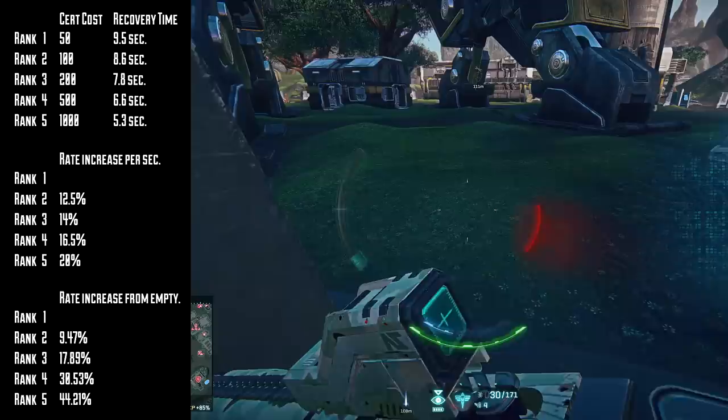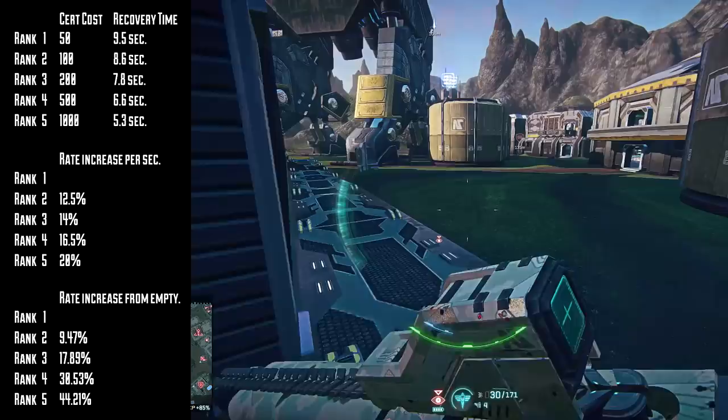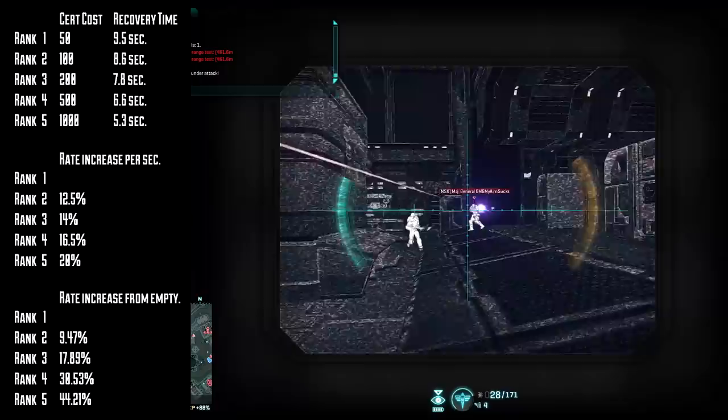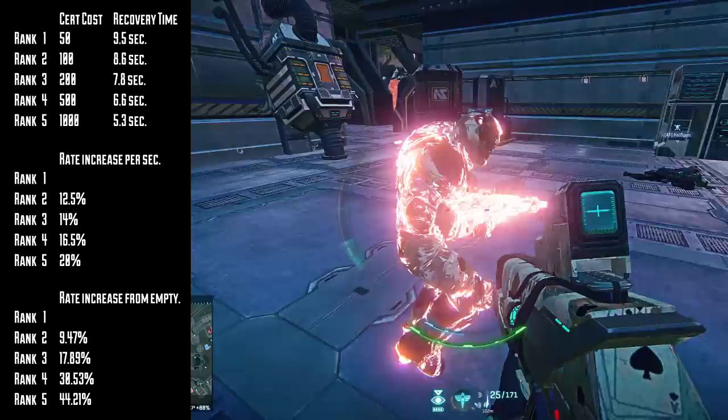It's also worth noting that during times of high server load, if you spam your jump jets in short bursts, the server may not register that you've actually used any fuel, which means you can fly higher than you would normally. If you've ever had a medkit heal you and then take it all away, it's the same premise except in reverse, and this happens for all jump jet types.